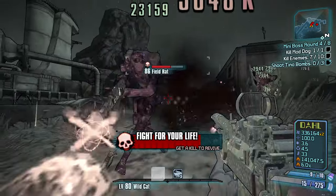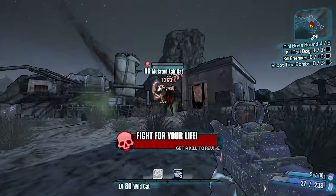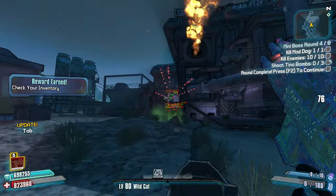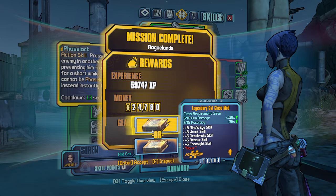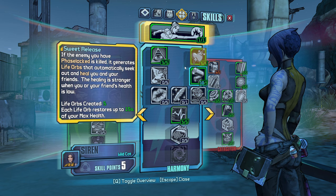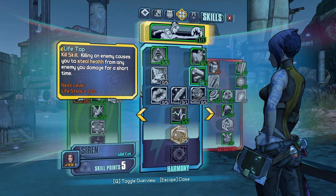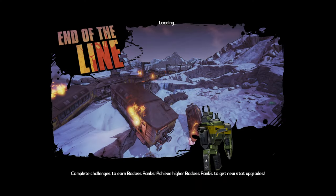Scroll up. Not being able to see is tough. Two enemies left to kill. Awesome Magic Missile — there we go, much easier. I'm not going to form up the stage entirely. A Legendary Cat Class mod — could be good. I think I have all the skills I want. Life Tap? Why not? Let's go next. End of the line, brother.